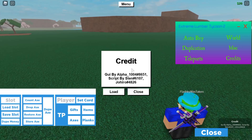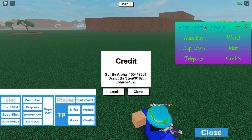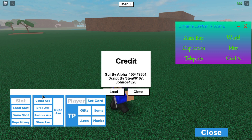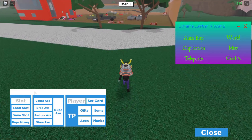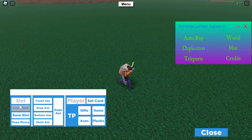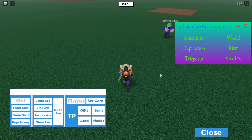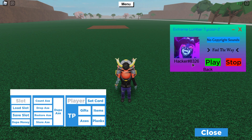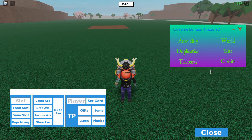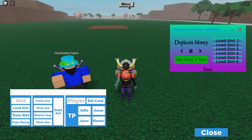This is Alpha Drop, created by Alpha Stan and Jihiro, and apparently modified by someone else. I'll be using Alpha Drop to teleport the wood in mass amounts. If you guys don't know who created the Extreme Lumber Tycoon 2 GUI, it's Hacker 8326 — huge shout out to him. Let's begin and not waste any more time.